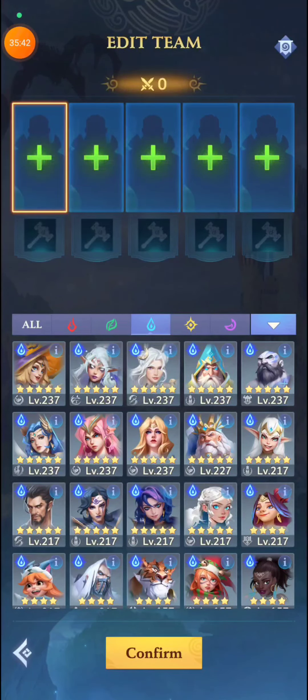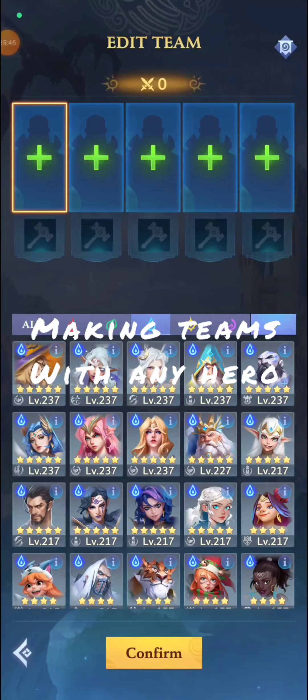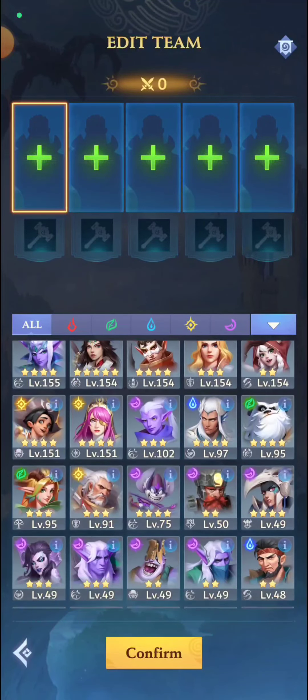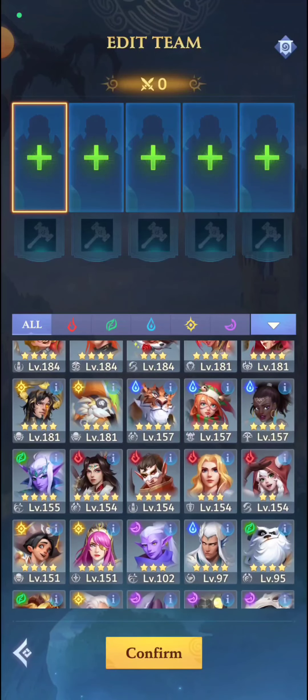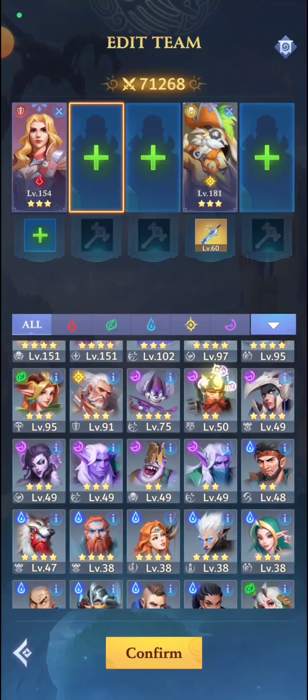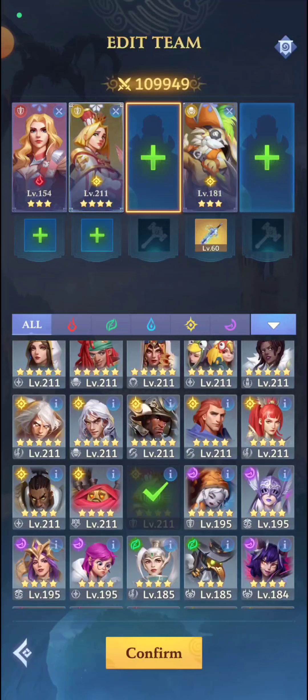Even if you don't have any of these heroes, just follow the very first recommendation I gave at the beginning: dispeller, energy weapon holder, protector — usually Jane or a shield creator — and then two damage heroes. That's it. You don't have to feel frustrated if you don't have all these heroes. As long as you choose a dispeller, energy weapon holder, and protector, you can create any team you like for this event. Don't worry about it. I really hope this helps, guys. Thank you very much for watching, have a great day. Bye bye.